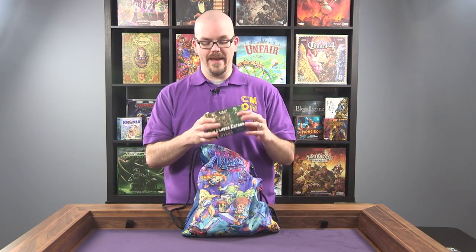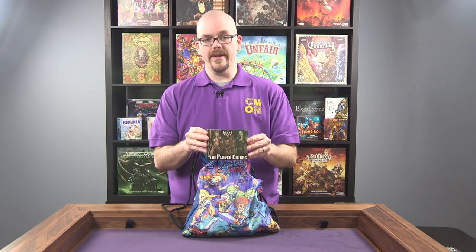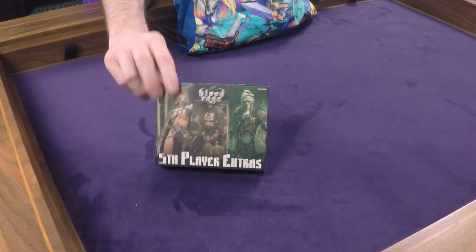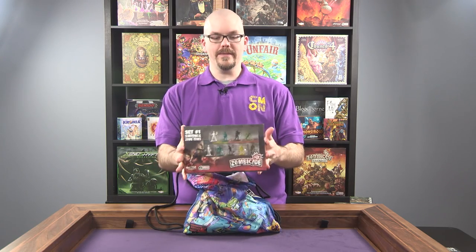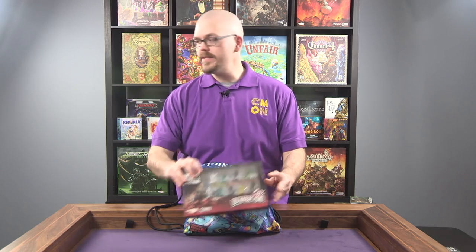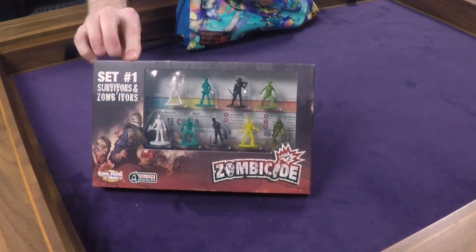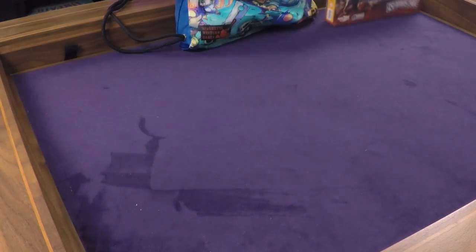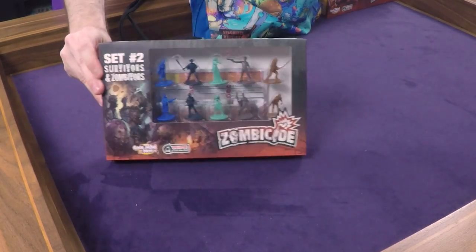Next we have the Blood Rage fifth player extras, which is a great companion piece to your fifth player expansion. We also have a Zombicide promo set — set number one from season one of Zombicide, or you might get set two from season two.